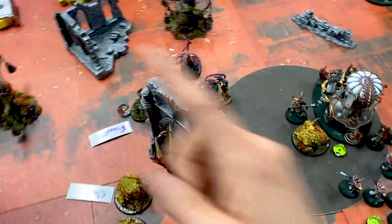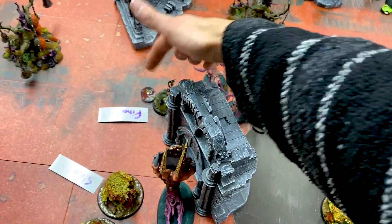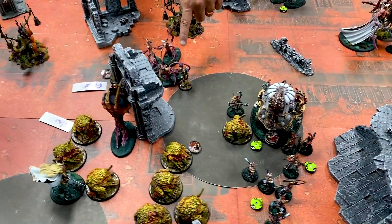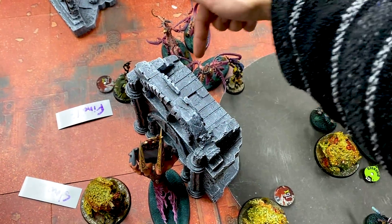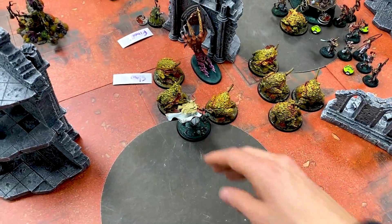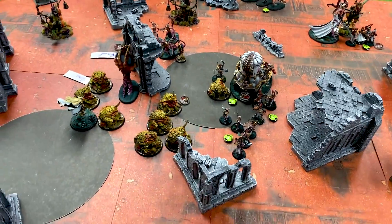Beginning of combat — no piling in toward the demon within 14 inches, so I can't get closer or fight with some of these units since they're just within three inches. That's nasty. Over here, Sigvald goes first because of his special fight-phase rule. He hits on twos — rolls a one but also a six, which as Slaanesh makes the one a hit. He wounds on threes, gets just one wound through — D3 damage, AP two or three, deals three damage to the toad. No saves for Sigvald. He also attacks into another toad. End of the turn — I hold both objectives, scoring three points. I killed the Sloppity Bile Piper.